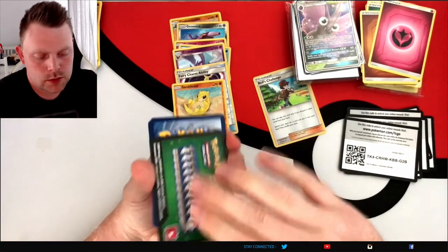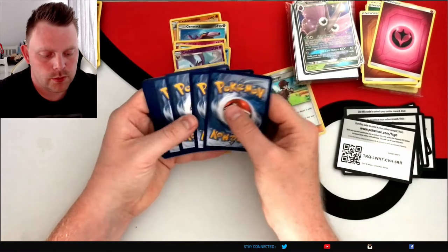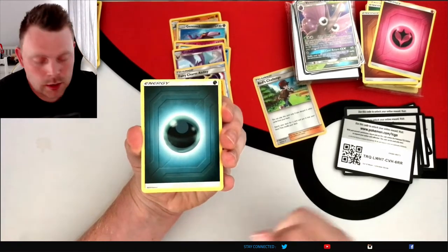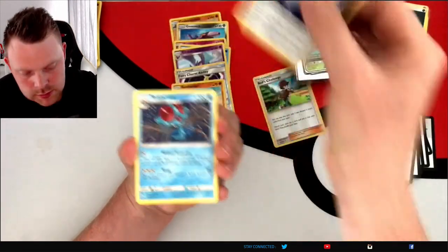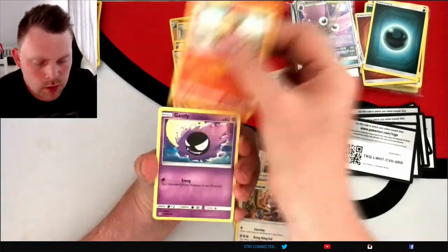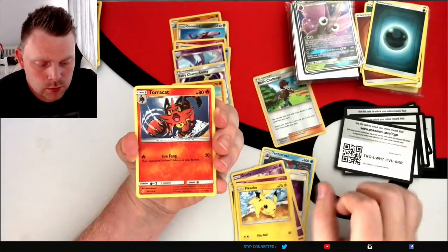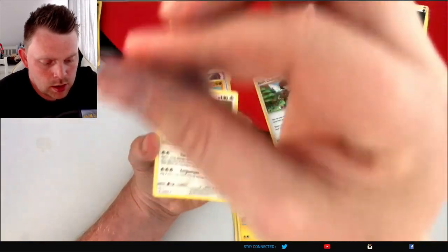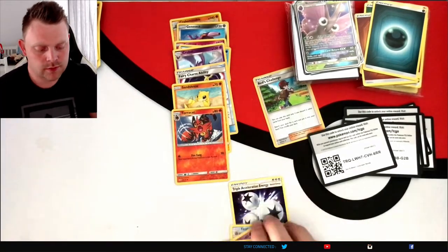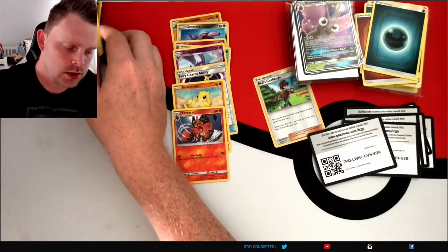A Dark Energy, Triple Acceleration, Tentacruel, Stealthy Hood, Clawitzer, Growlithe — still yet to pull an Arcanine in this. Daski, Pikachu, reverse is a Tauros, and a Lickilicky for the rare. Disappointing last pack. At least the Elite Trainer Box gave us two GXs and a holo — which I was looking forward to pulling out of the Unbroken Bonds Trainer Box. Tauros reverse, Sandshrew, Fairy Charm, Polywag, Spritzy, Genesect, Pancham, Bunnelby — and more.